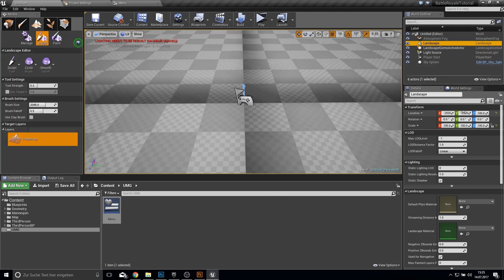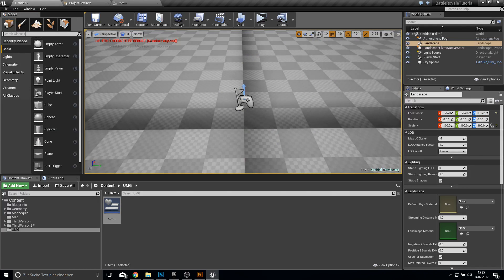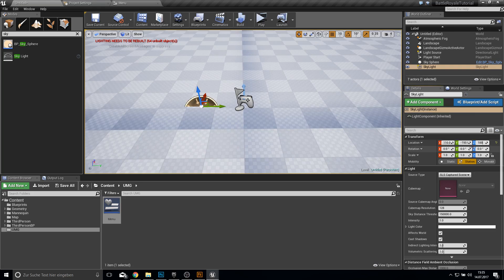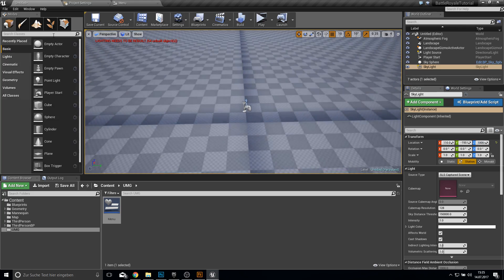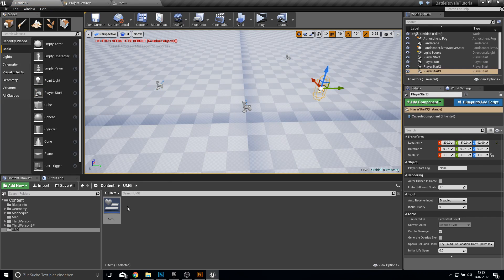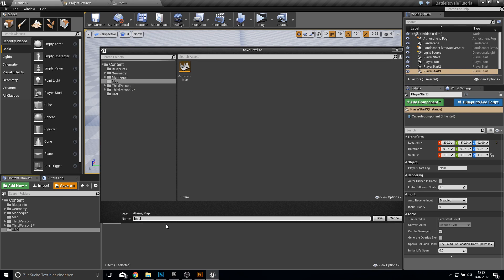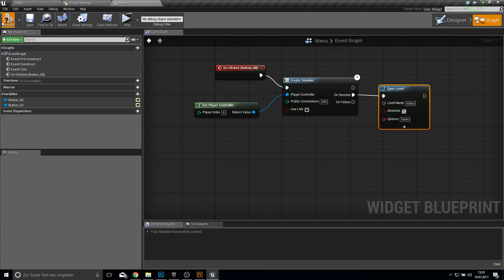In the lobby level, let's delete the ground and create a big landscape. Make this zero so it's a bit down. Then go back to object mode, search for Skylight and put it in, make it a bit higher. Now we have a cool lobby. Let's also get some player starts for the lobby. Save everything and call this Lobby. We want to open the level and listen so others can join.